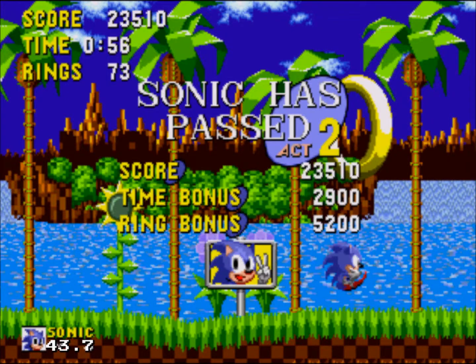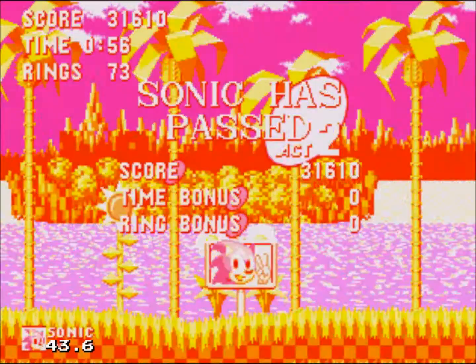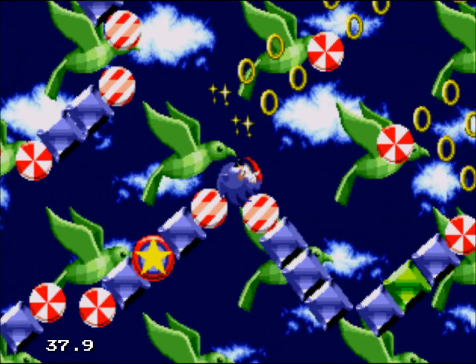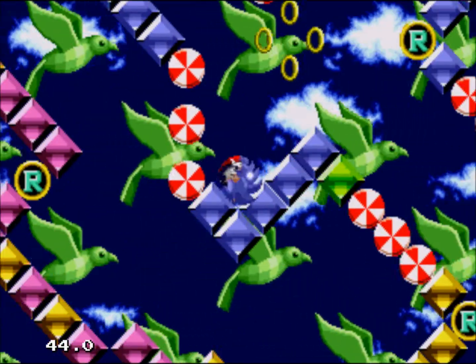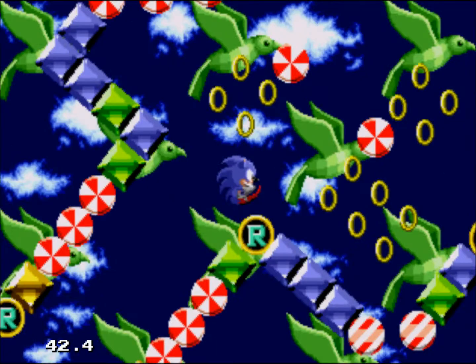If you jump at the right time from off the screen, you can actually knock it into a controlled lock. Usually it does that, but sometimes these special stages can be pretty douchebag-ish.